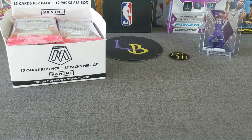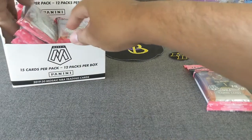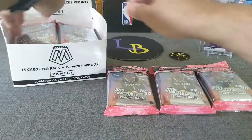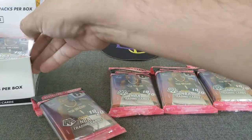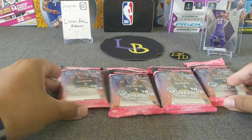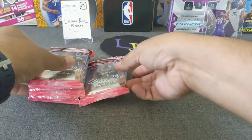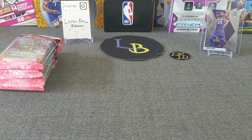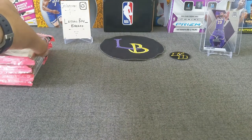Let's go ahead and pick 4 cello packs. Pick 1 on the bottom, that's 2, that's 3, and left side — strong side — that's 4. Let's put these off to the side. Here we are, 4 cello packs. We're looking for Zion, Ja, LeBron, some color rookies — that would be great. Without further ado, let's get ripping.